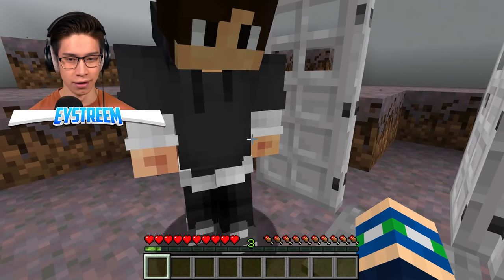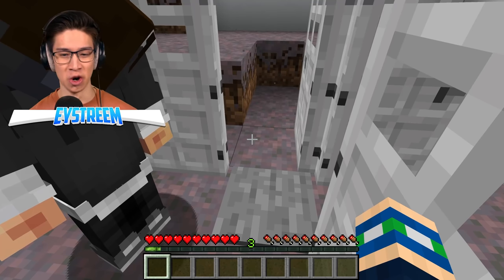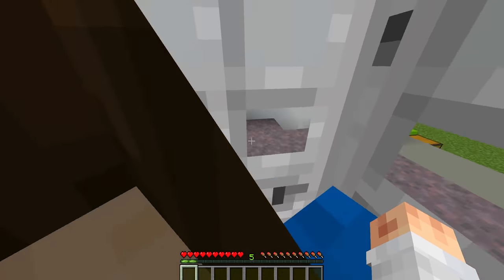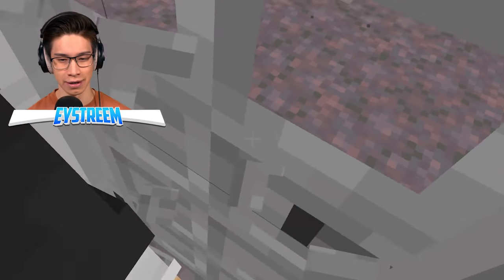Wait, what if we both stand on the pressure plate? Let's both stand on the pressure plate. Ready? Three, two, one. Go! Whoa! I'm stuck inside. We're trapped! I'm stuck inside you, Ethan. Can we... We're trapped, Jordan!